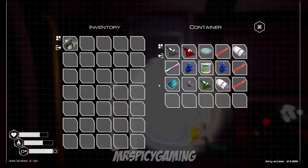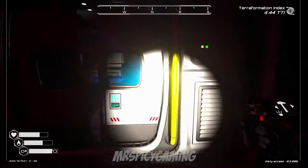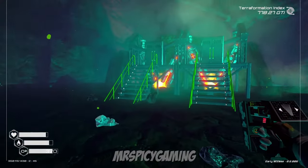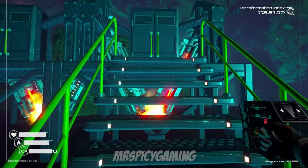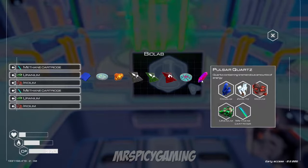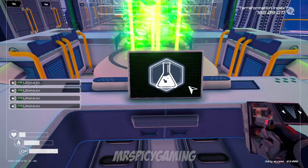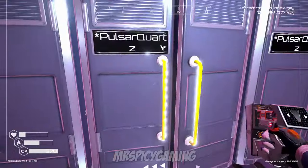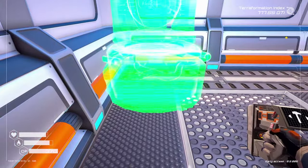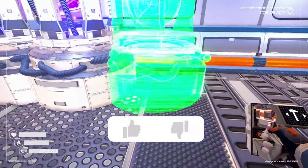The long-term way to get a lot of pulsar quartz is crafting it in the biolab. Once you get your terraformation index up to 175 GTI and unlock the option, you'll need mining set up for four materials — zeolite, osmium, uranium, and iridium — plus a few gas extractors for methane cartridges. Beyond that, you can make tons of pulsar quartz, which means all the nuclear fusion generators you want, teleporters at every mining site, and as many bases around the world as you like.